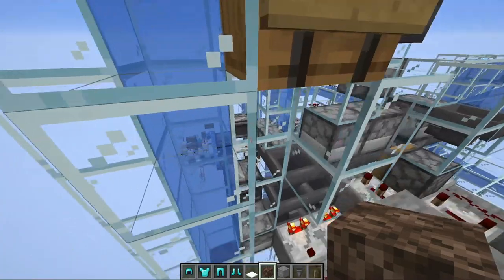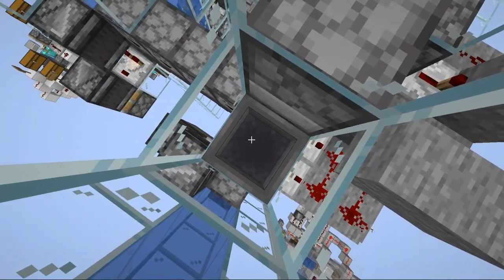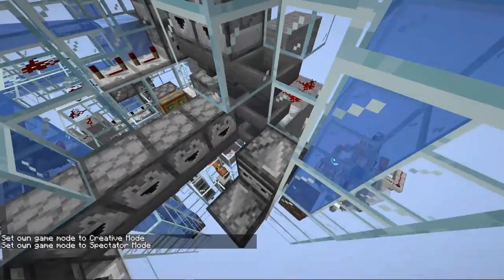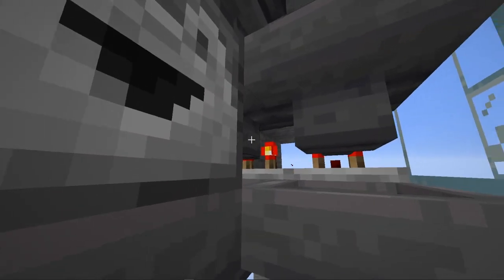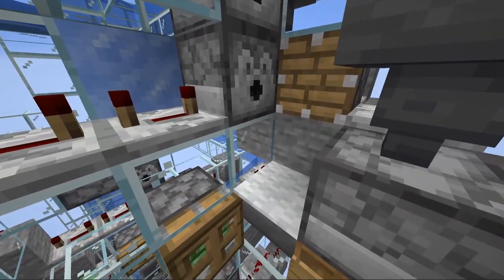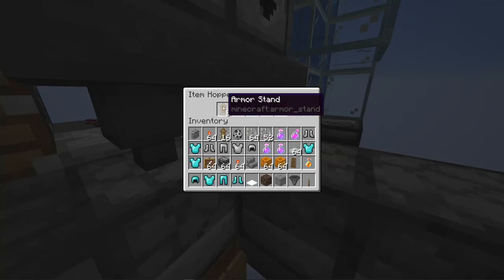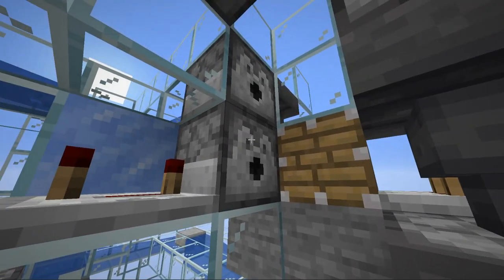Then we take that piece and continue moving it throughout the system. We have hoppers that pick up the different pieces and move them on to another station - there's a whole bunch of these little stations that test each one. What makes the system bulky is we're also recycling any items we use, like the armor stands and pumpkins. They're getting sorted by sorting systems and recycled back to the top so we can reuse them. The pumpkin piece is very easy to test because you can sort pumpkins away from all armor pieces using a normal stackable sorter.